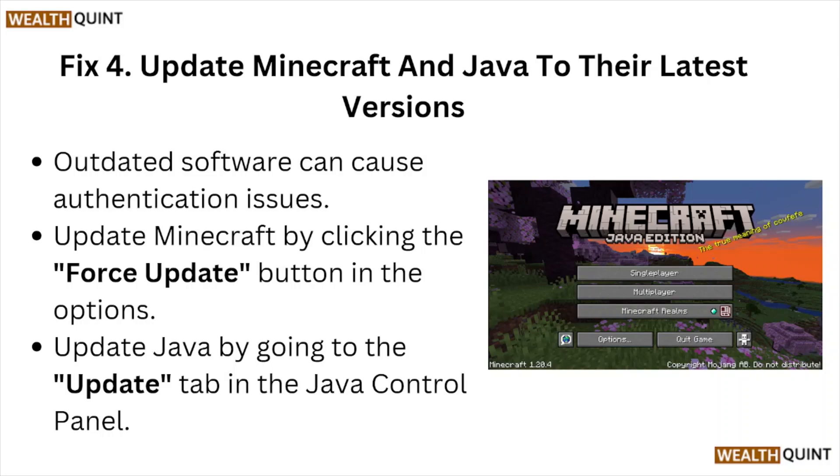Fix number four: update Minecraft and Java to their latest versions. Outdated software can cause authentication issues. Update Minecraft by clicking the force update button in the options. Update Java by going to the update tab in the Java control panel.